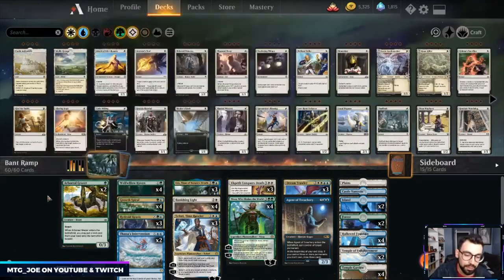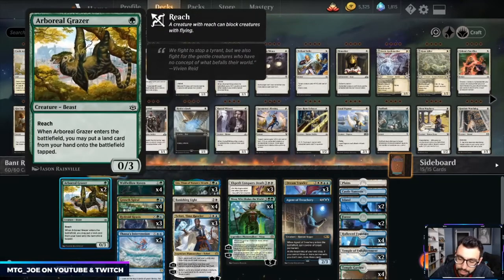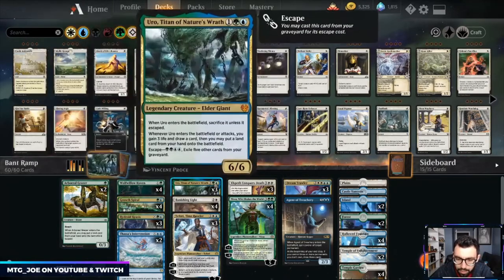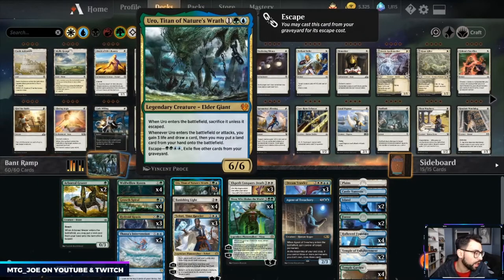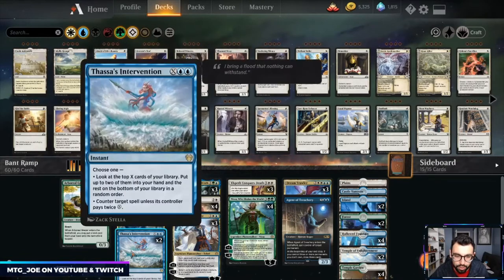Breaking it down in terms of ramp, removal, and win cons — there are 10 sources of ramp: Boreal Grazer, Wolf Willow, Haven (which can also create a creature if you flood out), and Growth Spiral. Uro can be both a win con and ramp, and we can keep getting value out of our graveyard. Nissa is a win con and ramp again — cards being multi-purpose.